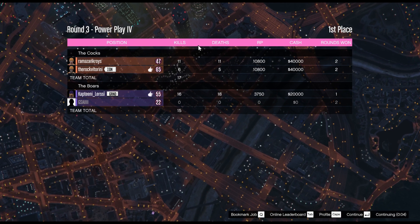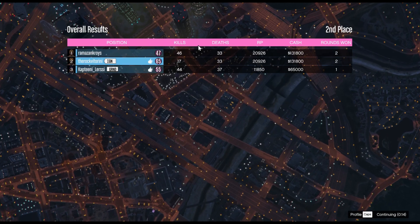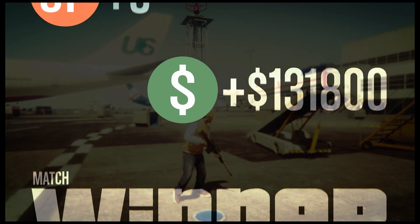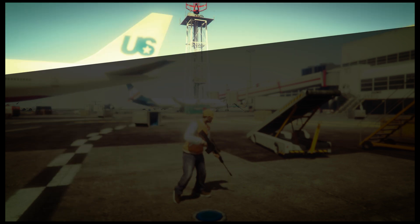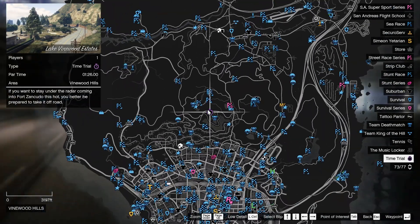After the end of each round, the winning team gets $40,000 — that's a lot of money. And even if you lose, you get $20,000, which is still a lot of money for 10 minutes. After three rounds, I got $100,000 and 20,000 RP. That's a lot of money — now on to the next method.